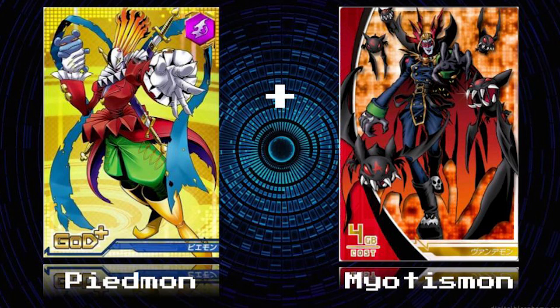Piedmon is a clown-type mega-level Digimon whose main ability is Trump Sword— he takes the four swords on his back and stabs you. Myotismon is an ultimate-level vampire Digimon and his main power is shooting bats out of his wings. So what happens when you mix a clown and a vampire? Nightmares. This is going out of control so fast because I don't know how to make a body shape. Time! Got the guns in at the last second. Guns down to the wire like a true American.